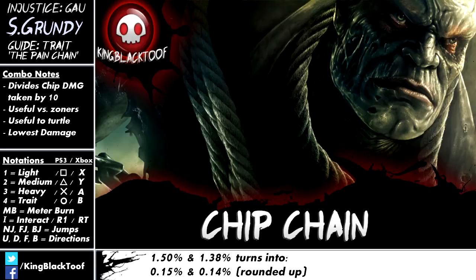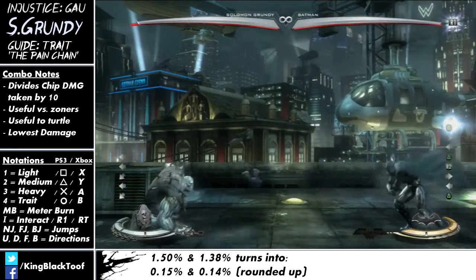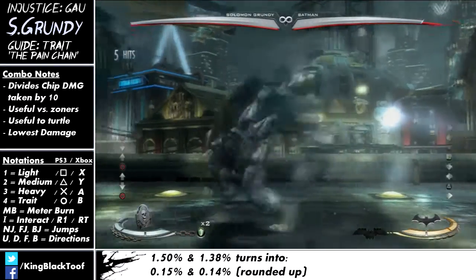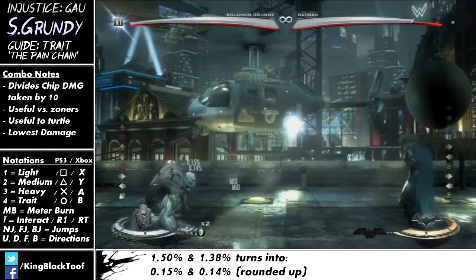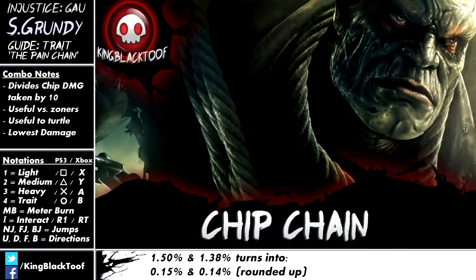Let me go into it very specifically and talk about exactly how it works. All moves in this game chip you down — specials do a bit more — so this is chipping me down by 1.50%, 1.38% for example. But with the chip chain at level 2 — because you should always get to level 2 — it only does 0.15% and 0.14%. So that is a division by 10, which is a big deal. It pretty much makes it so instead of doing 1.5%, it does 0.15%.